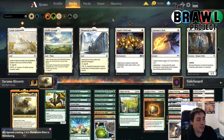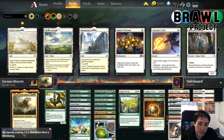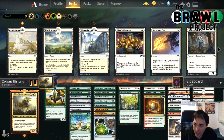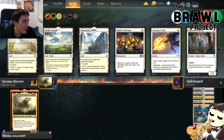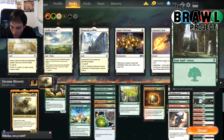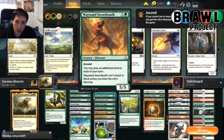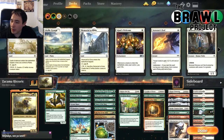Welcome to the Brawl Project. Today we're doing a deck tech of Zakama, Primal Calamity — the deck I played at Merchant's Brawl Hall 3 this past weekend. I call it '30 Lands Before Time' because it plays so many lands — 30 of them. One mistake I made is that I only have one Plains and one Mountain, and there are a lot of cards that search for basic lands.